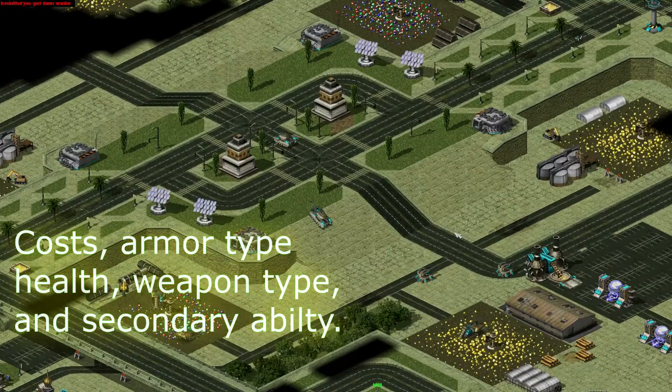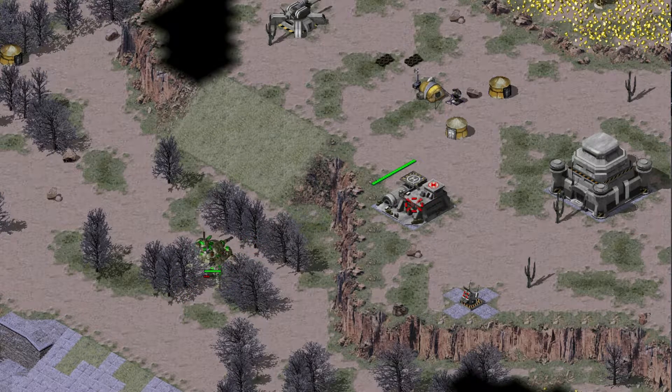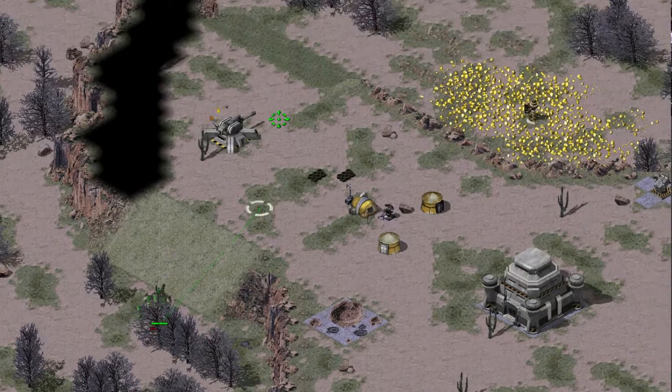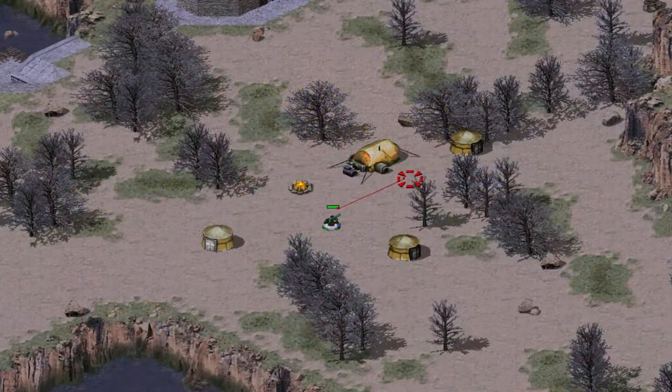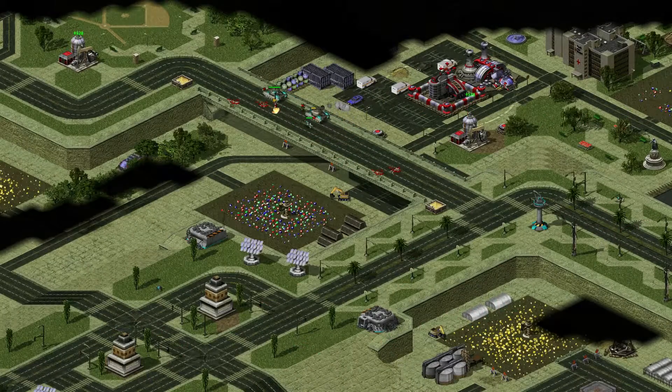Armor type is the protection a unit has, ranging from light to heavy. Infantry have their own armor classes of basic, flak, flak, and cyborg. Weapon type is the kind of weapon fielded by a unit, and since Mental Omega has different damage values than vanilla Red Alert 2, weapon type is extremely important. Units can have more than one weapon — for example, the Centurion Walker has a main cannon that absolutely disintegrates buildings, but it also comes with an anti-air missile pod that does quite a lot of damage to air targets. Secondary abilities are often deploy abilities, such as the Guardian GI deploy mode, giving them better fire rate and range.